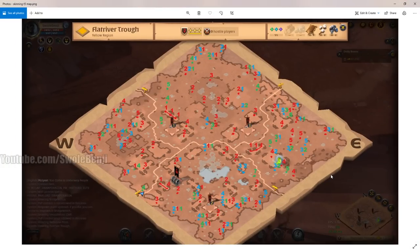Here's the map of the zone I'll be skinning in. The red numbers and red dots are tier 5 animals. The blue numbers and blue dots are tier 4 animals, and the green numbers and green dots are tier 3 animals. There are no tier 2 animals in this zone. You can just hit print screen and save it right now and use it for yourself.